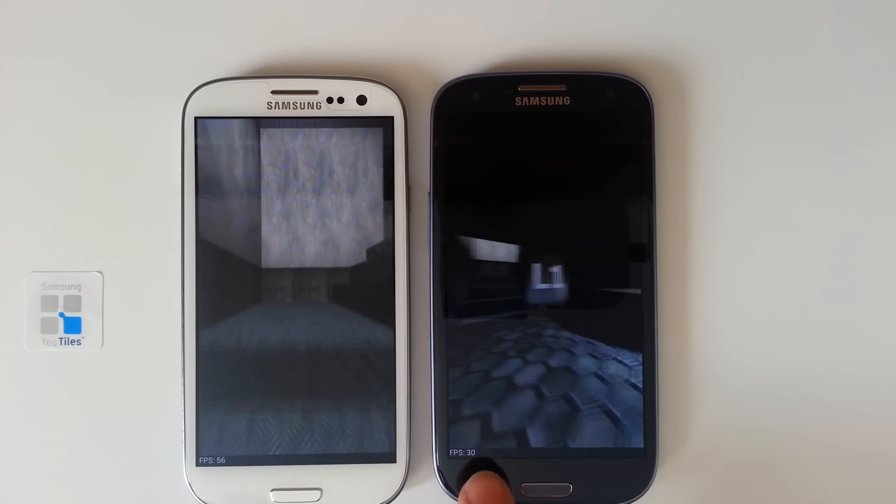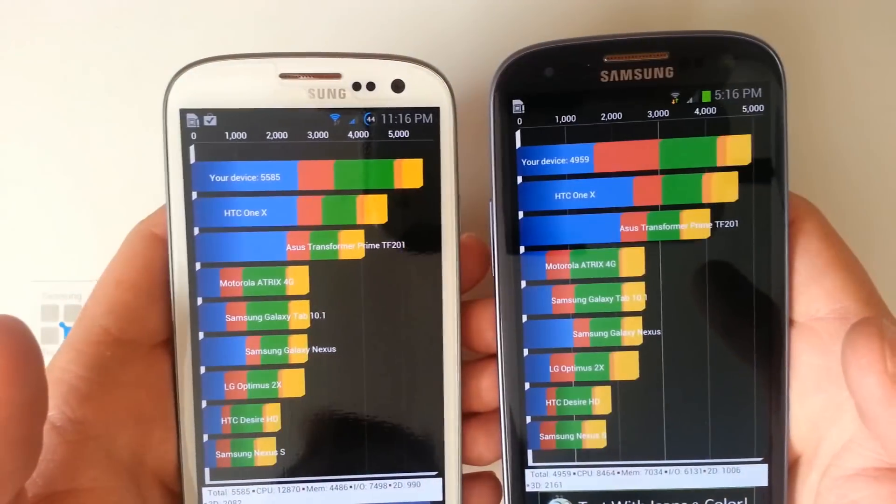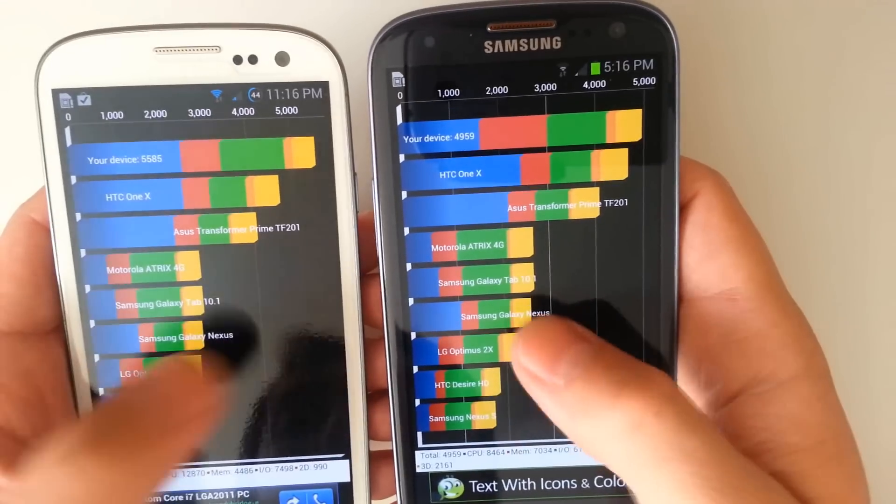We got 61 frames per second. Let's check out our Quadrant scores on each of these — we'll pop our screens on once again. We got a 5,585 on the quad-core model of the Samsung Galaxy S3, and then we got 4,959 on the dual-core.